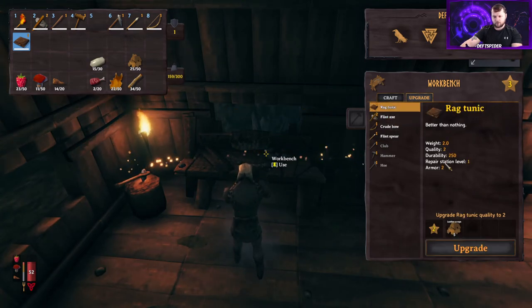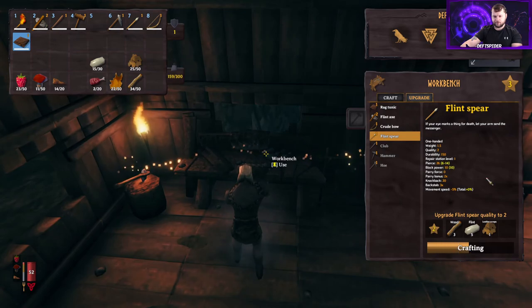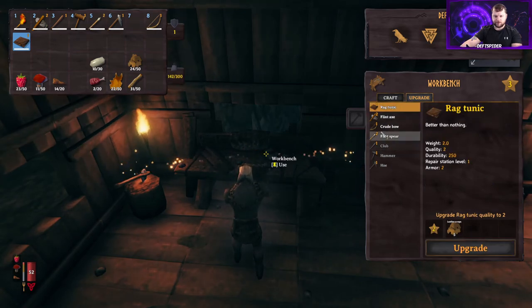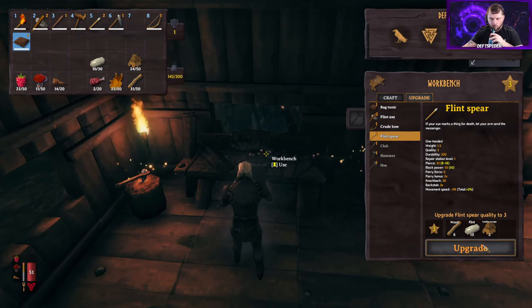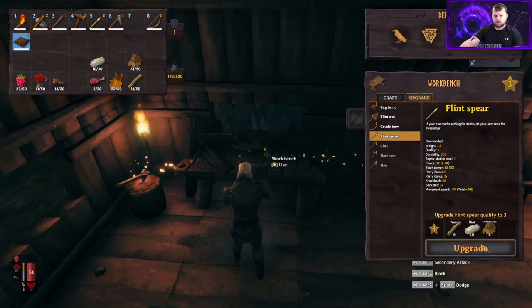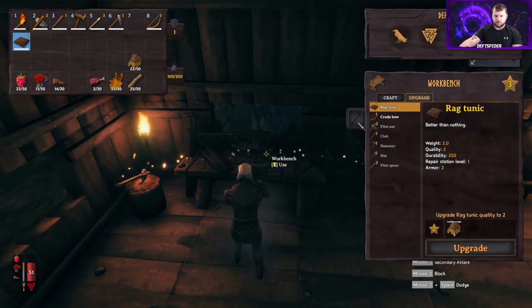Still need to grab some resin. The spear and the shield — you definitely want to get those pretty quickly. Those are good things to have. If we go to our flint axe, we can upgrade it right here — just hit upgrade. It takes flint and leather scraps. Same thing with the spear — we can upgrade it, and it increases its block power and stats.